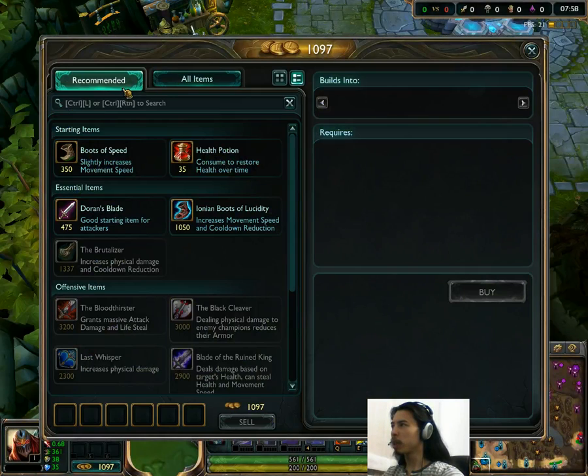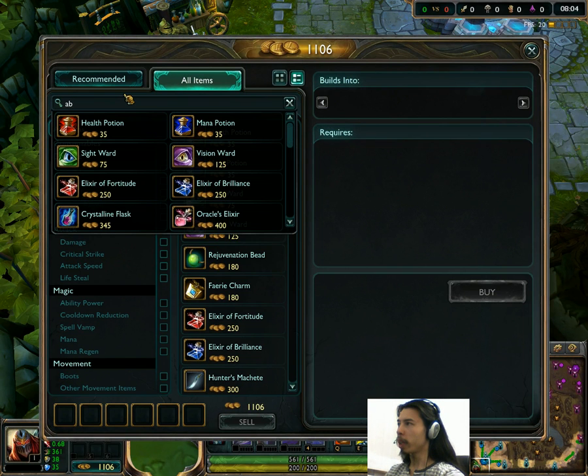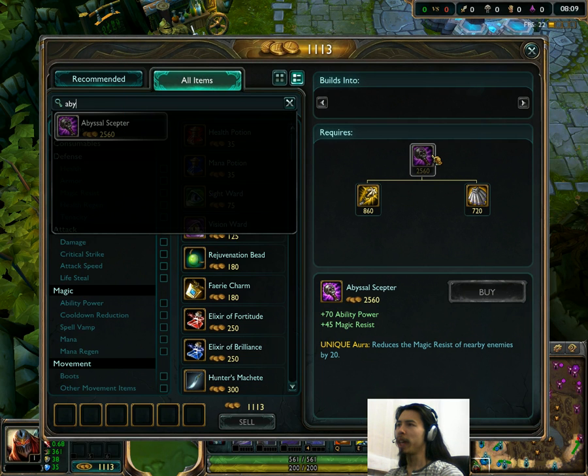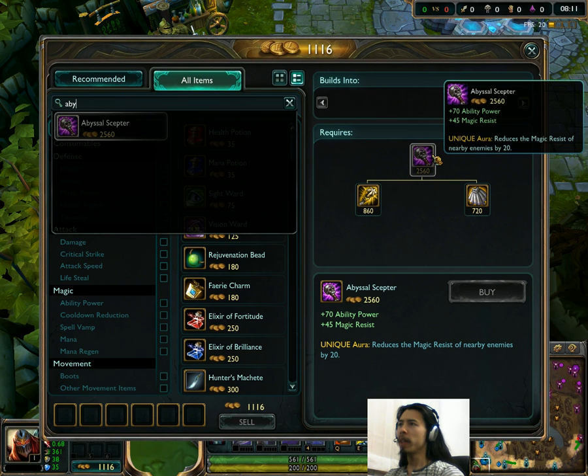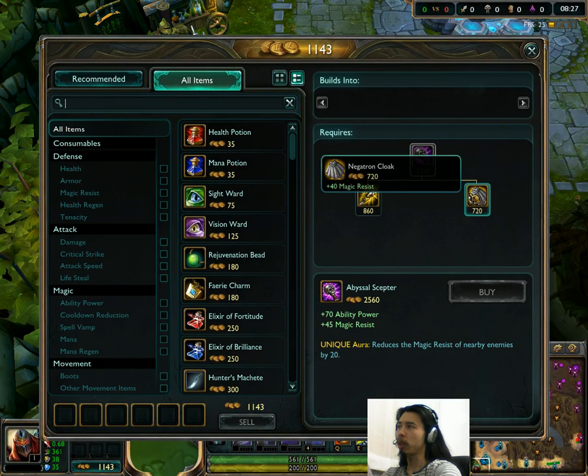Let's just start that out, and I'll have some comments on what I think about some of these changes. First, let's start with Abyssal Scepter. It's actually quite a minor change — it's gone from 2,650 gold to a total cost of 2,560 gold. The reason for that is because of the Negatron Cloak cost change, but that'll come up later. Basically, Negatron Cloak got cheaper, and I'll mention that again when we actually get to it.